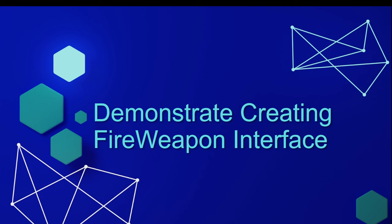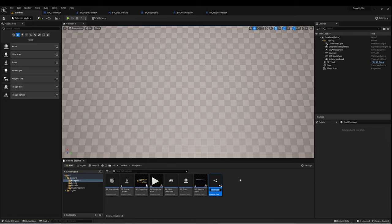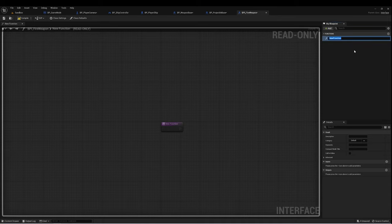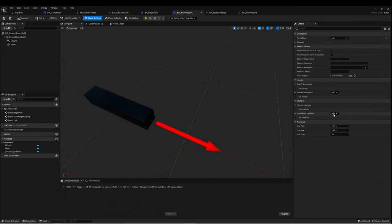The next thing I want to do is create my fire weapon interface. Back in my blueprints folder, I'll go to Blueprints > Blueprint Interface, and call it BPI Fire Weapon. This is going to have two functions: Start Firing and Stop Firing. And here in my weapon base, I want to add that interface, so let's go to Class Settings and add BPI Fire Weapon to Implemented Interfaces.